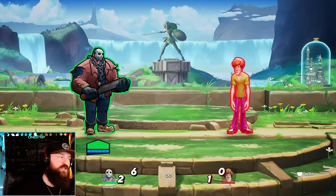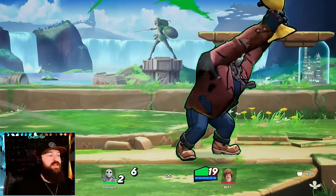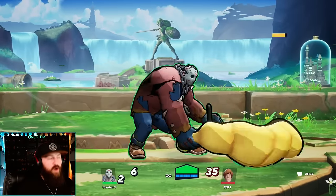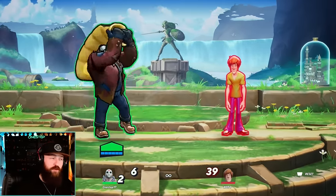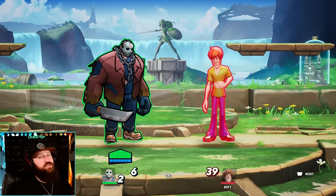Another move that I think is great when used correctly is the sleeping bag grab move. While they're in that bag, you can hit attack and slam them down over and over again for more damage. It doesn't last forever, but while they're in it, press special to swing around and throw them away. The big note about that move — it's got really long recovery, so if you miss, you can't move or attack for quite some time and you're going to get punished super hard.